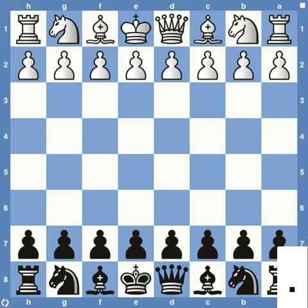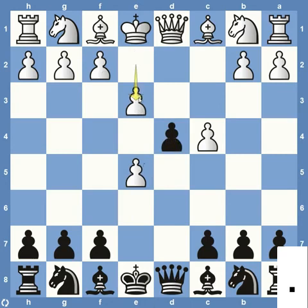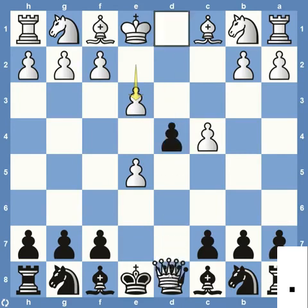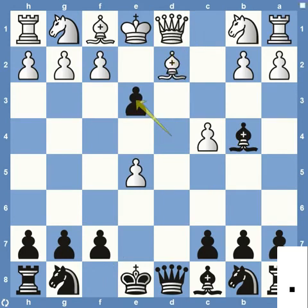Coming in at number three on our list is the Lasker trap. It starts out with d4, d5, c4 — the Queen's Gambit line — and then e5, which is the Albin Counter Gambit. If you don't play much Albin Counter Gambit, you should rethink the decisions in your life. In this trap, we're going to see the pawn take on e5, which is pretty common, and then black pushing forward with d4. It is defended by the queen, and it can always gobble up this material later. You may see white play e3 — now this is a mistake. He may say, if you want to go ahead and take here, I'll exchange my queen down here and have good center control. Black, instead of taking, is going to play bishop to b4 check, and pretty common to see the bishop come to d2. And now we continue along with the trap: the pawn takes on e3.